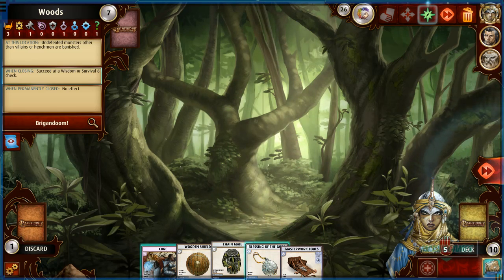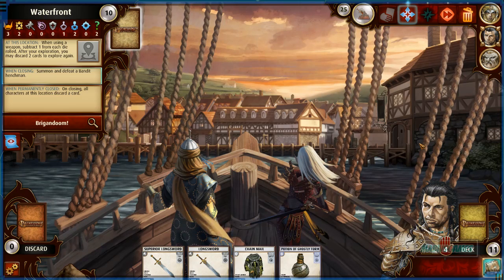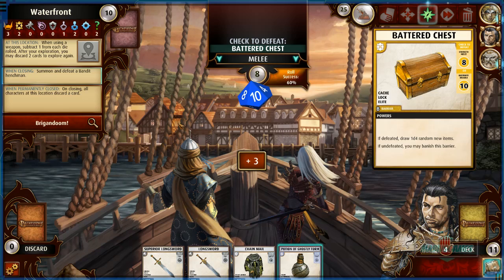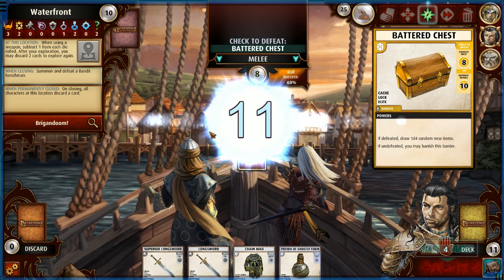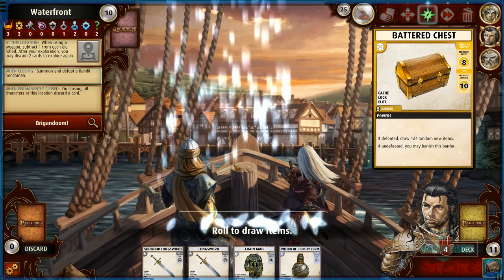We can slow down — we just essentially killed a place. We found Droskar so he's not going to be in Kyria's place, but he might be in Valeros's. Another chest — this is really good actually. We can use a potion of ghostly form to banish it — I didn't realize it's a one-time banish, but really good. 60% chance for new items. Oh, 11 — so four new items! Holy crap!